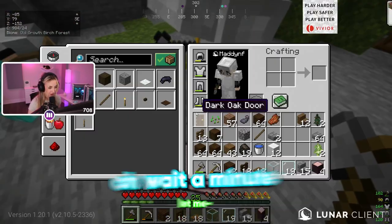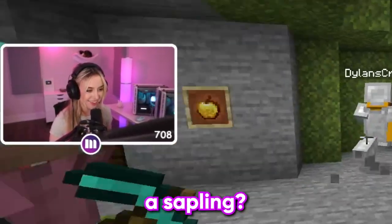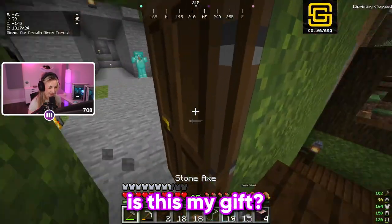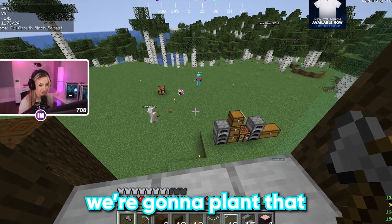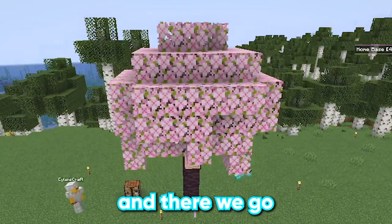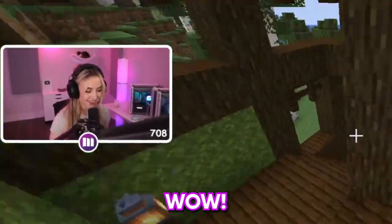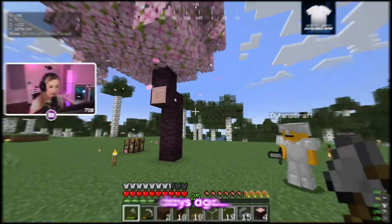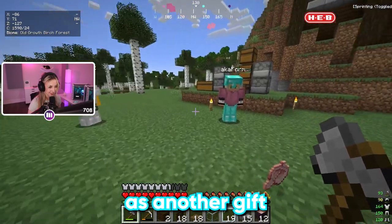Oh shoot, oh wait a minute - four blocks? Can I at least have a sapling? Wait, let me show you something. Is this my gift? Here, ready - go get a good view of this, we're gonna plant that. There we go! Wait, is that for me? You can have it. See, I've been having all these problems and you could have solved these days ago. Now I feel kind of bad, so here, take this as another gift.